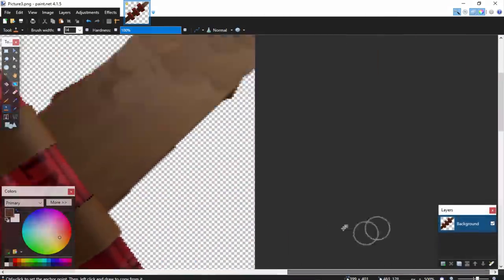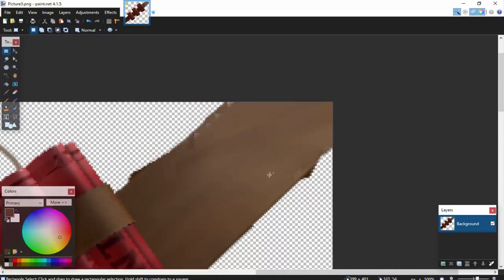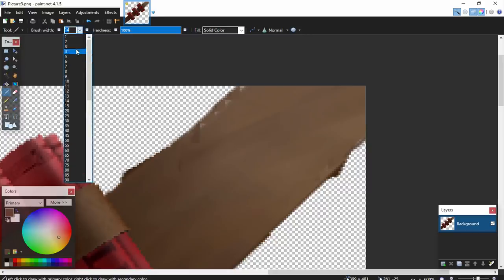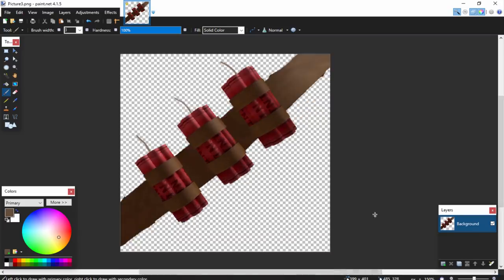If you think that looks terrible, there's one more thing we can do: use the box selection tool to select the areas we modified, then go to Effects, Blurs, Motion Blur, and turn it up just a tiny bit so it looks smoother. There we go, it's looking a lot better. You'll want to tidy up the edges with a small paint tool to fill in any remaining rough spots. I think we're ready to save this and try uploading it to Roblox.